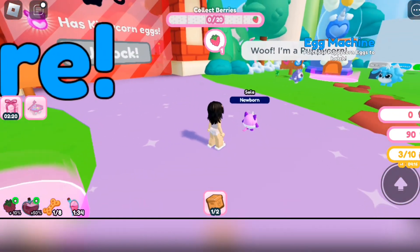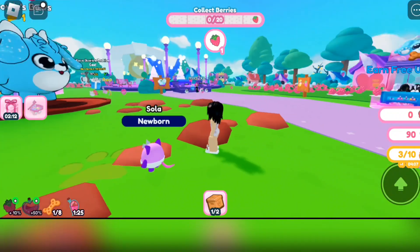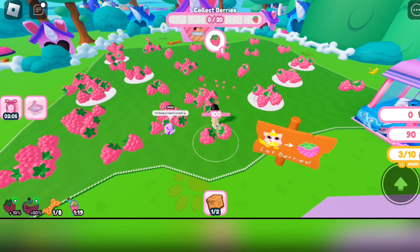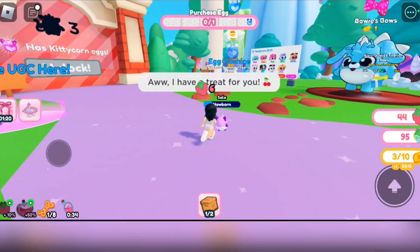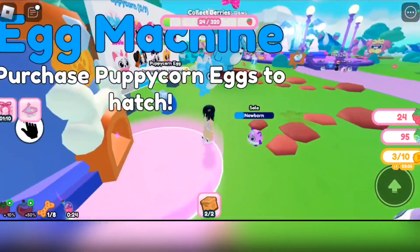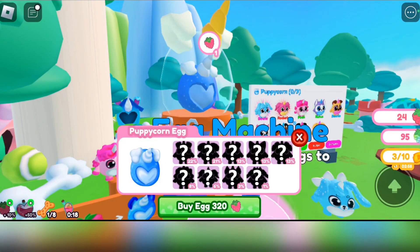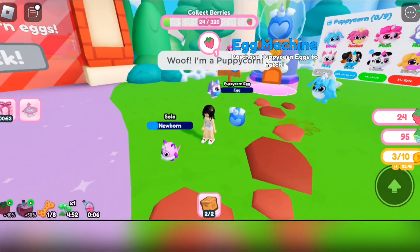Since one pet isn't enough and it will take you longer, we're going to get ourselves more pets. We can do that by first getting berries — we only need about 20 berries to get an egg. Let's get another one, but it became more expensive, so let's just be content with our pets right now.